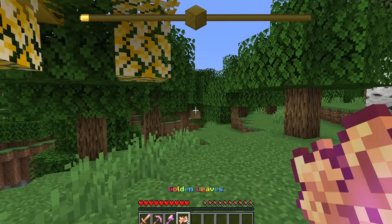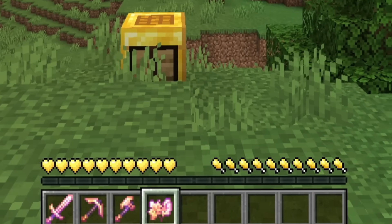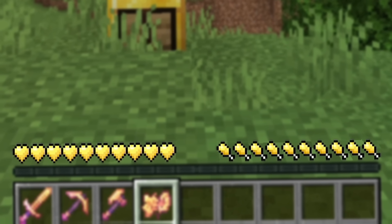If I hit this tree, it drops golden leaves. What do golden leaves do? Can I eat them? Oh, I can! It goldifies my entire hunger and health bars.